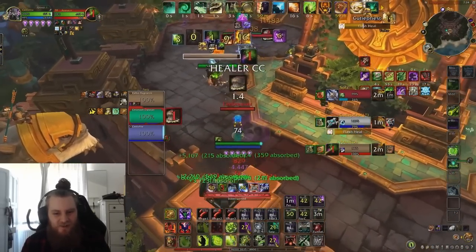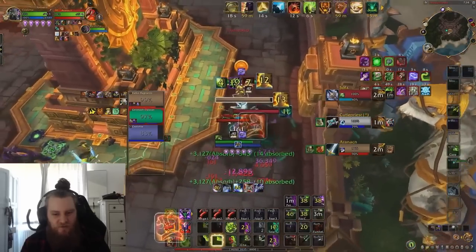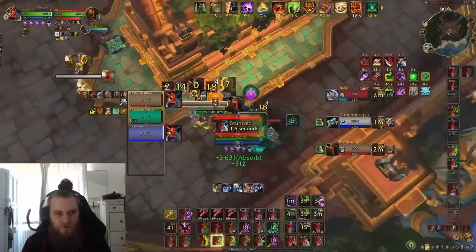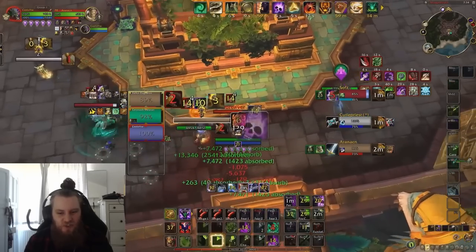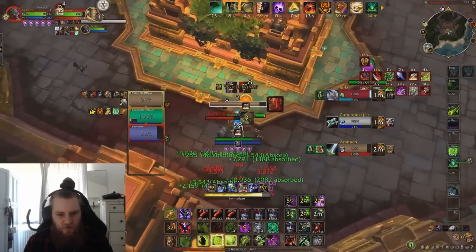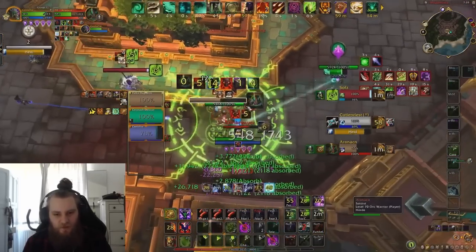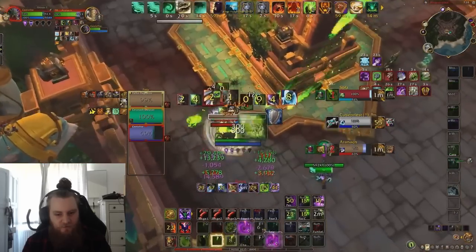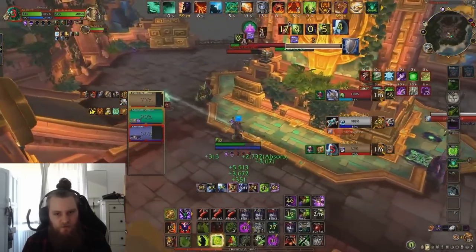We have this instant Incinerate and we finally used it here. I'm going for Chaos Bolt fakes — we don't really want to be doing that. Now we run 5 Shards, so we want to just be chucking out our Rain of Fire or our Shadow Burn. We're just sitting on Shards for a very long time. We get a Snare up onto the Warrior but he's very close to us anyway. We finally got an Immolate up — good. Now we've got Immolate up, we use Rain of Fire, that's good, we use our Shadow Burn, that's also good, and we teleport away.